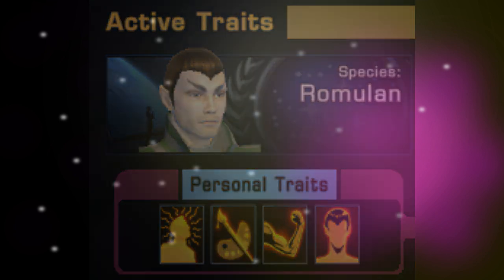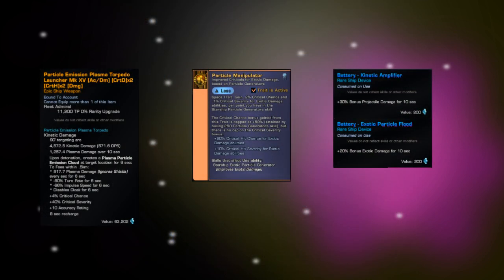What about the R&D and Crafting System? You might think there's not much here, but there is. There are batteries including Cat-2 batteries for energy weapons, EPG, and torpedoes, as well as Deuterium Surplus — though you do have to do the Alina Mission Patrol first to unlock those, and they'll give you a nice speed boost. You can get a secondary deflector by crafting and upgrading one. You can also craft the Particle Emission Plasma Torpedo, which is a really good torpedo for EPG and science builds.